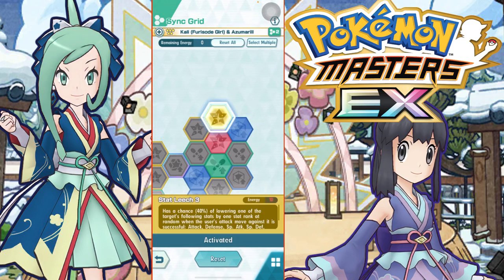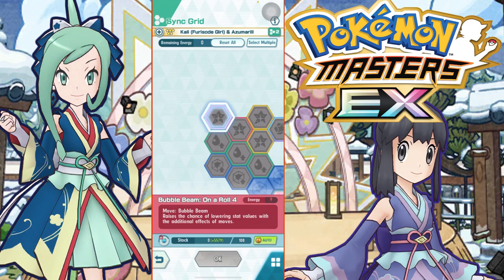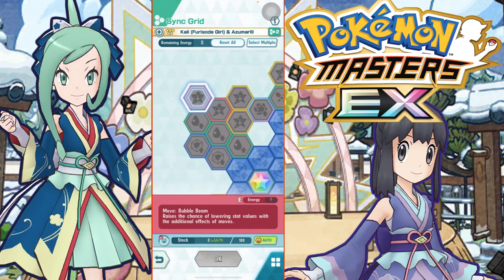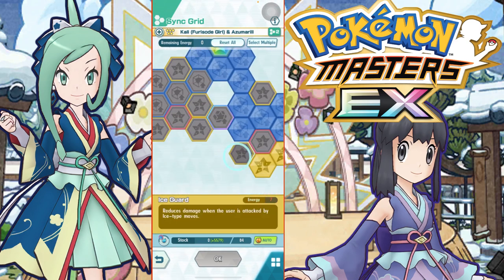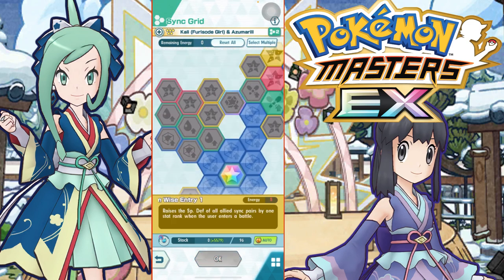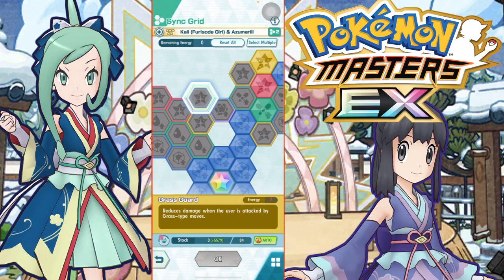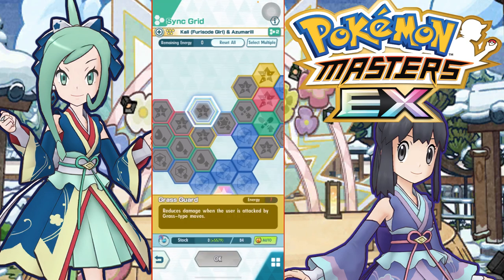For her sync grid, the current setup has Stat Leech 3, which can proc to debuff any stat. You can pick up Bubble Beam Honor Roll 4, giving a 50% chance of debuffing speed with Bubble Beam. There's also move gauge refresh, plus Grass Guard or Ice Guard nodes — useful if you're going up against a grass or ice enemy. She could be really useful against someone like Tapu Bulu in the legendary gauntlet.